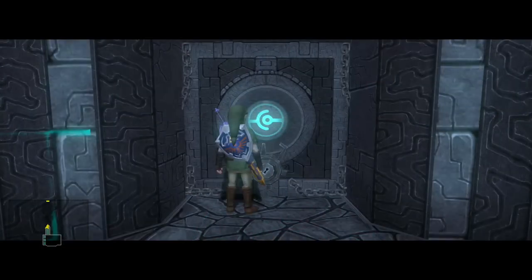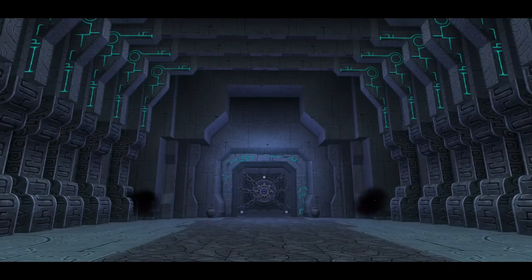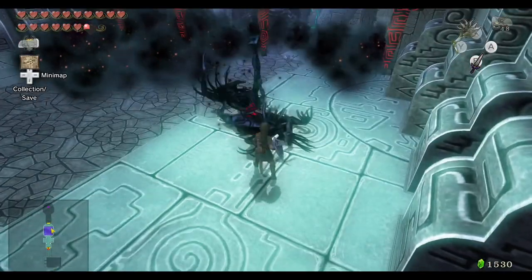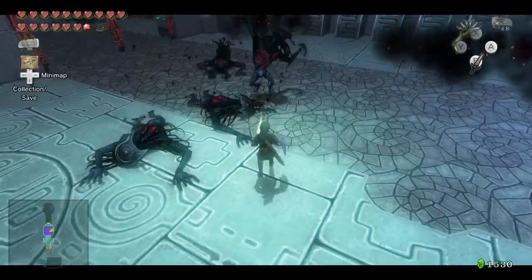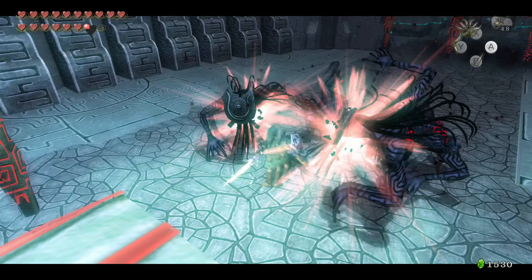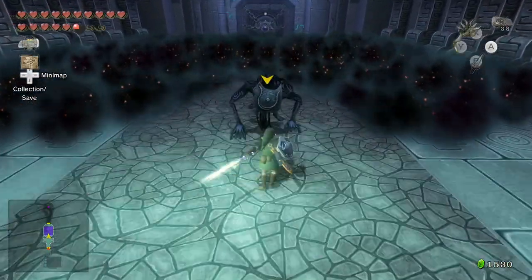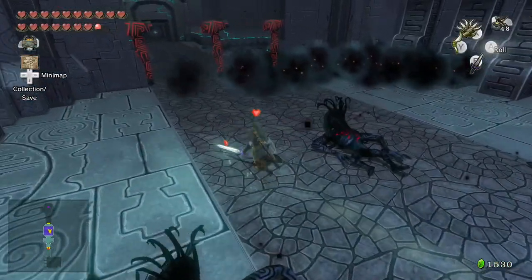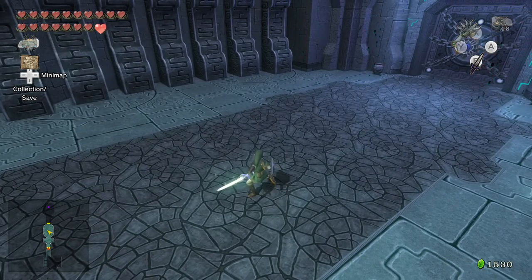Once we've reached the top, we can spend that small key to take us into the hallway with the boss door. But first, there's a short combat challenge which pits us against several waves of shadow beasts — which I guess Midna no longer has issue with us killing. A well-timed spin attack will dispatch them with ease, so even though there are well over a dozen of these guys in total, they should be a piece of cake. With that out of the way, we can finally head into the boss room.